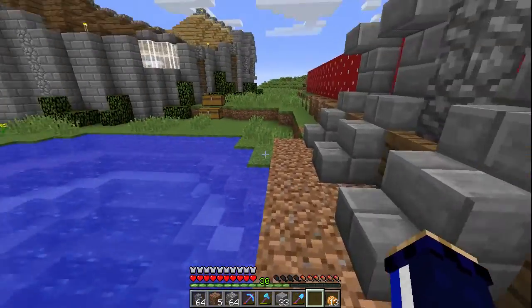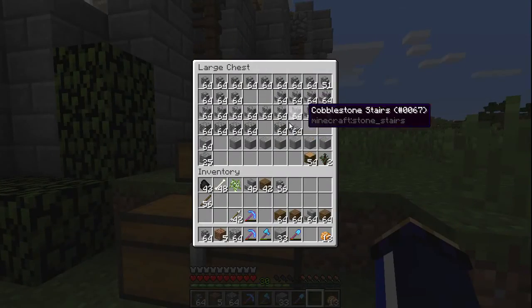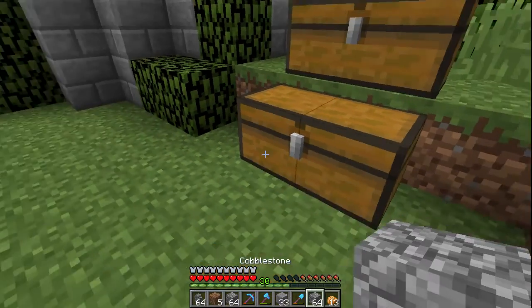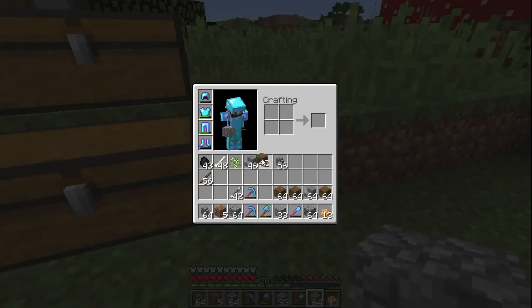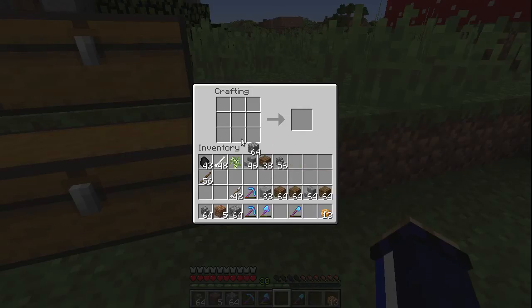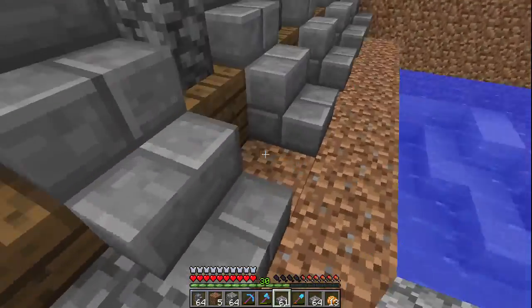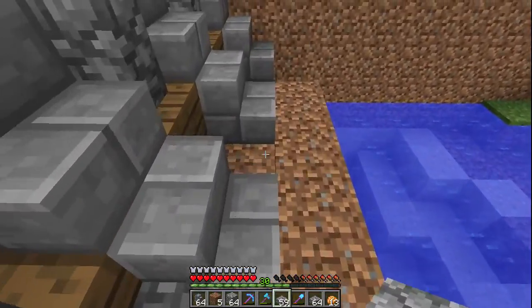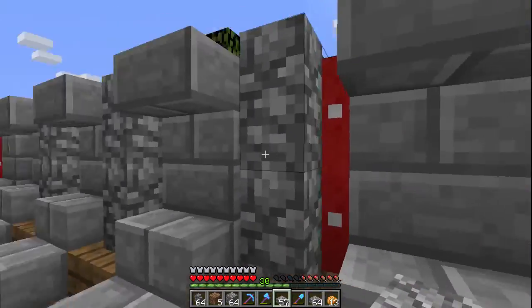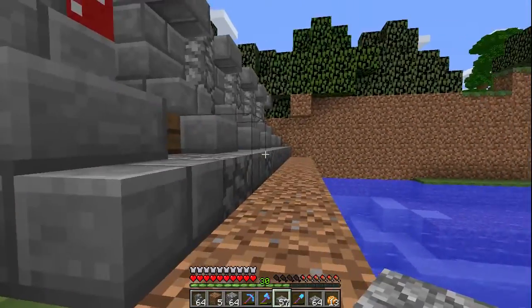Now the last thing I wanted to add in here was some slabs across the bottom just to make sure that this section is a bit more reinforced. So what we can do is pop down a crafting table — I'll need one of those in any case. Let's make some cobblestone slabs — great, that'll be plenty — and we can pop those in here like so. Great, okay, this is looking pretty sturdy right now.